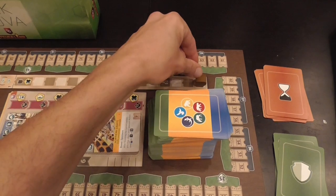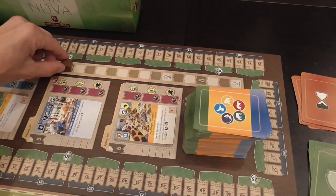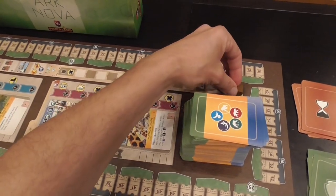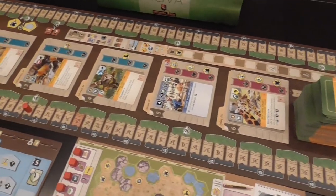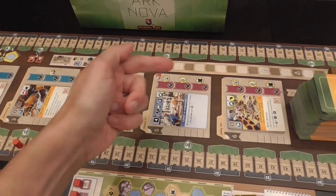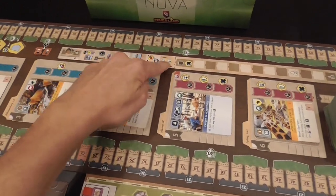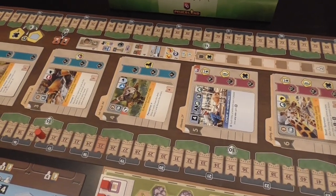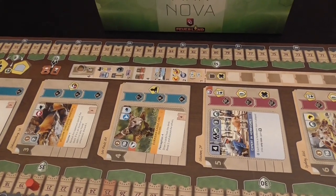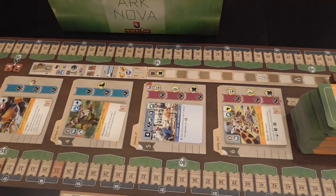During the game, certain actions will move down the break token. When it reaches the end of the track, that triggers an upkeep phase in which certain resources will be replenished and you collect income. So after a while, people run out of stuff and start taking actions that move the break token closer to the end of the round. There are a lot of icons — but once you learn them, they are effective reminders of the many game functions.